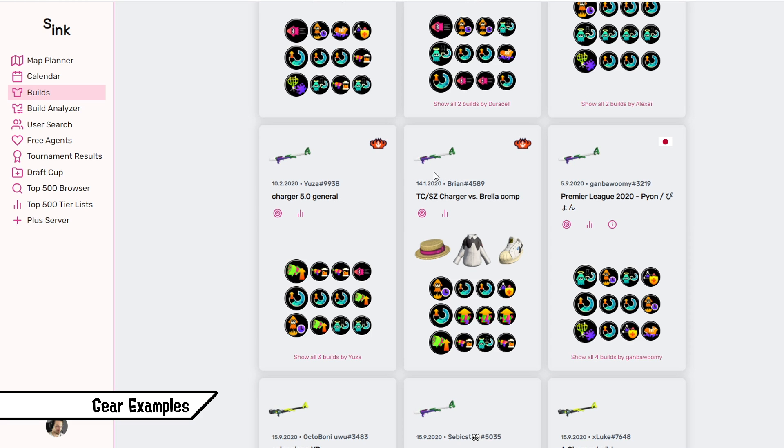Let's take a look at a backliner — the Rapid Pro Deco charger with Stingray. This is heavily built around Stingray: Special Charge Up with Special Saver to get it more often, and Special Power Up for more time applying pressure and confirming kills. Main Power Up helps with damage, and Ink Saver Main lets you get one or two more shots out. Lastly, the filler Bomb Defense Up slot plus one main of Quick Super Jump — because backliners can't handle close range 1v1, so being able to jump out immediately and stay alive helps a lot.